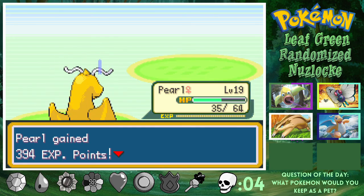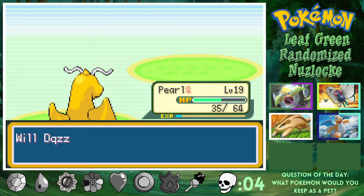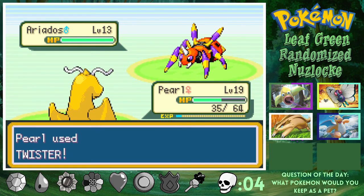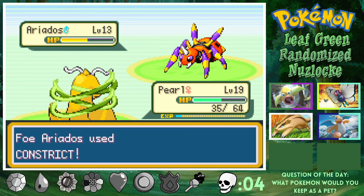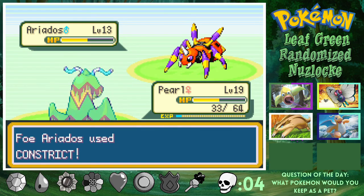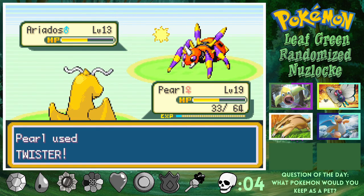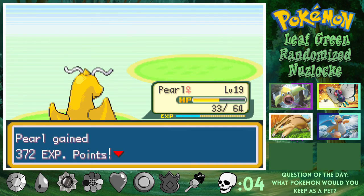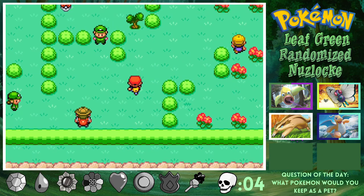Level 19! Who else we got? An Aridos. We could stay in. Not the Constrict — infatuation! Being infatuated is actually so good in this game. I was using it in grinding and it's a 50% chance to be immobilized by love. 50%? That's better than paralysis or any of that stuff.